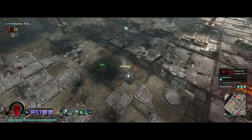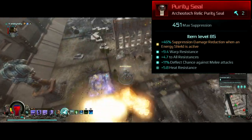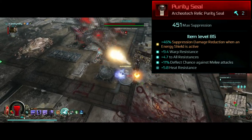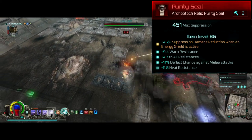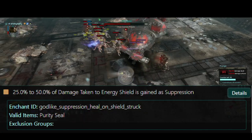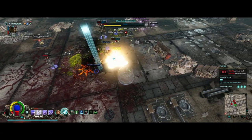The purity seal has pure defensive enchantments — it's an archaeotech relic with 46% suppression damage reduction when an energy shield is active. We always have an active shield with the shield leech doctrine, so this effect will pretty much make it so we're taking almost half suppression damage when we have a shield, which is all the time. A good alternative is the normal relic where a percentage of damage taken to energy shield is gained as suppression, which is still good but not nearly as good as this one.